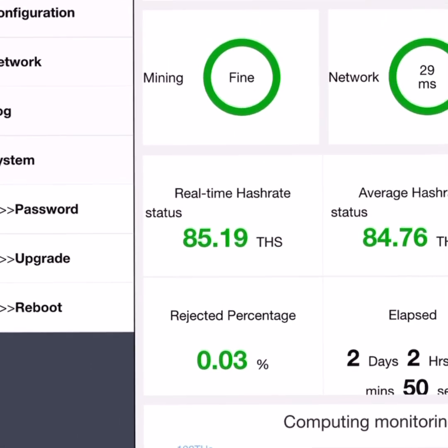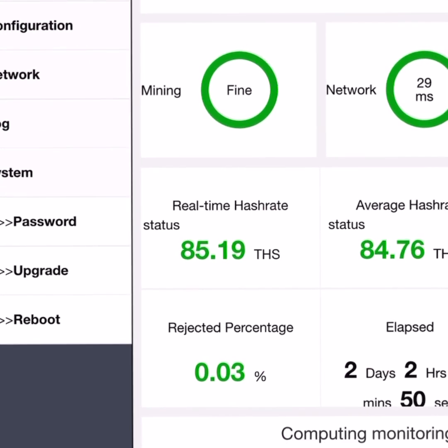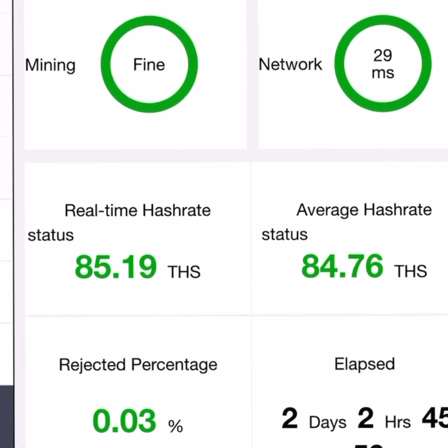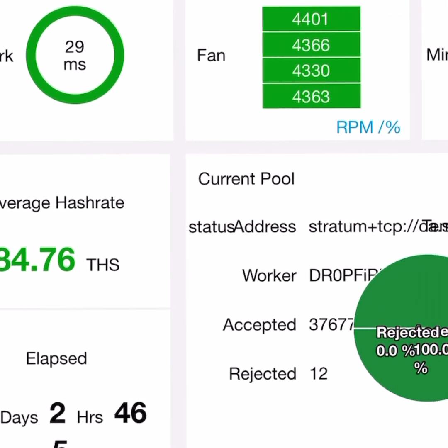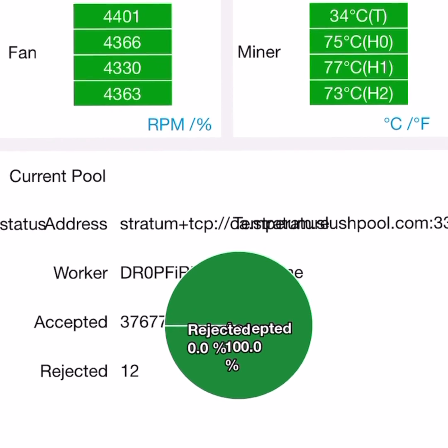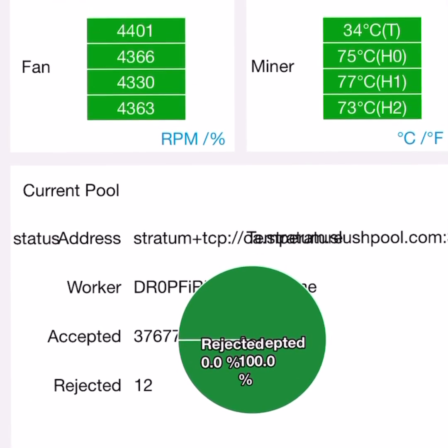Here I'm going to show you my dashboard for my Avalon miner. This one's currently running in air because I don't have a big enough radiator to support both units. I'm going to show you the hash rate and, more importantly, the PCB temp rates because they're hard to find for the Avalons — mine's been running happy at these temperatures.